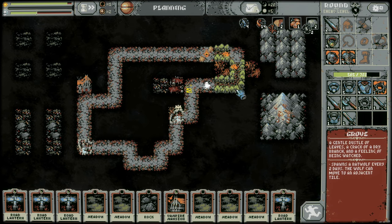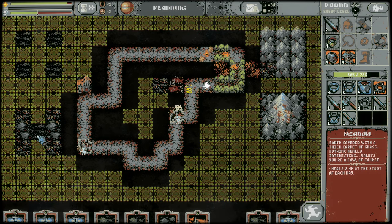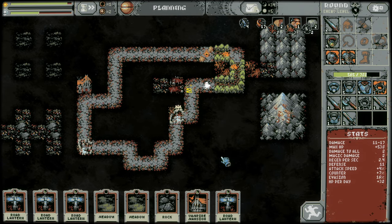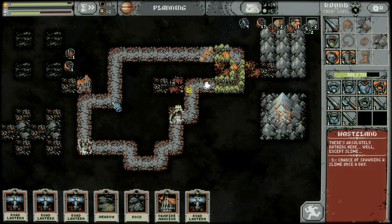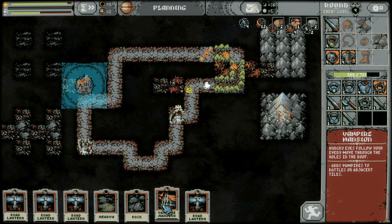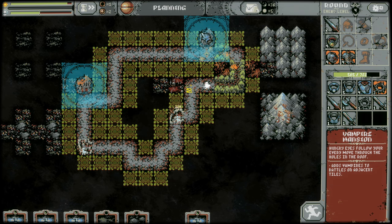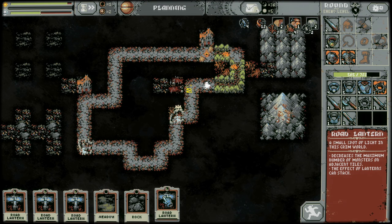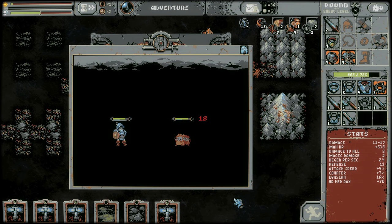More road lanterns — holy smokes, that is a lot of road lanterns. I'll put this one here, put this one here, do one on this side. Vampire mansion — I'll put it here, so vampires will spawn in this tile. I just want to kind of control that — I don't want to get too unwieldy, and if it does we can simmer it down with some lanterns. Oh, it's a mimic — that's an oof. Bad luck, man.